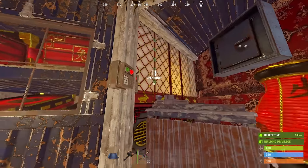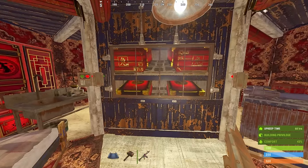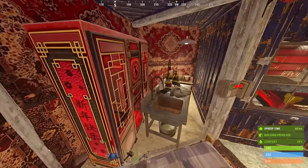On the second floor, there's plenty of room for deployables, including a battery hidden behind this garage door. There's also a four-box loot room, locker, mixing table, and two beds.